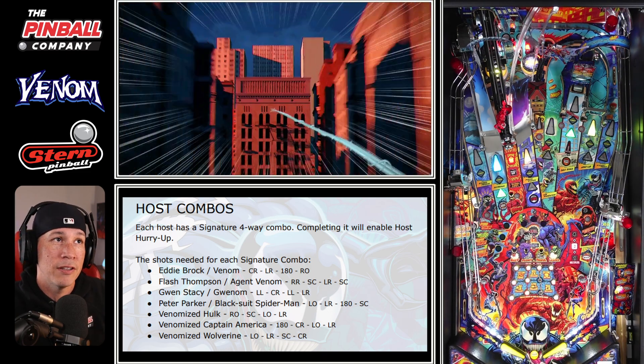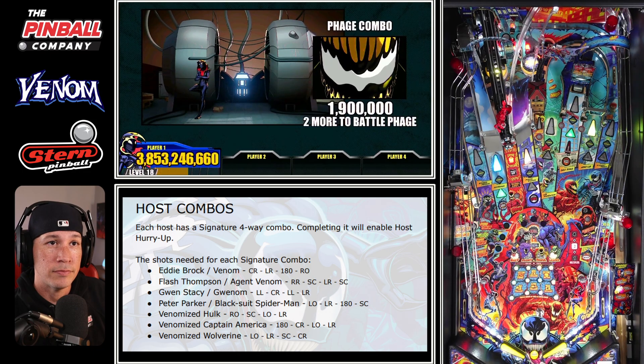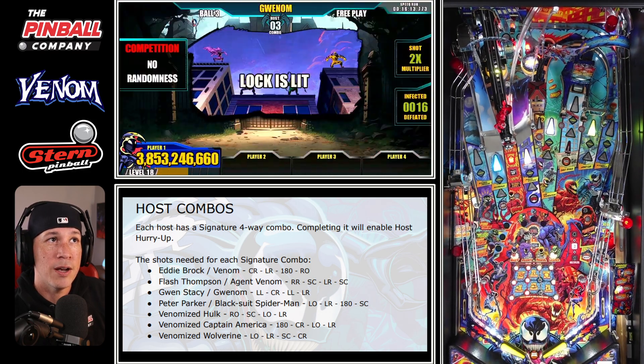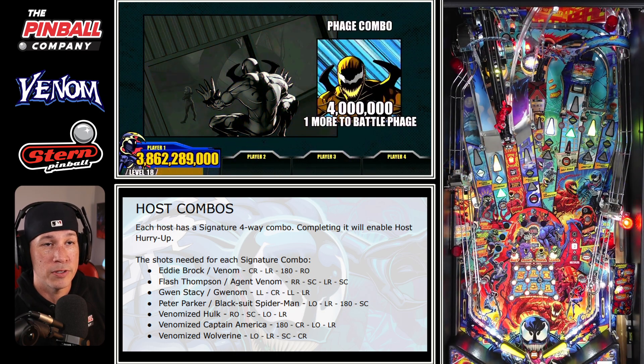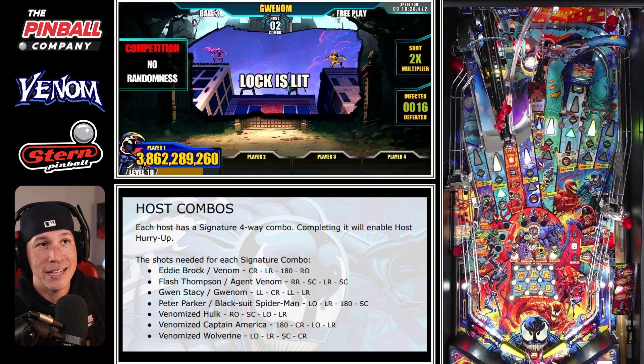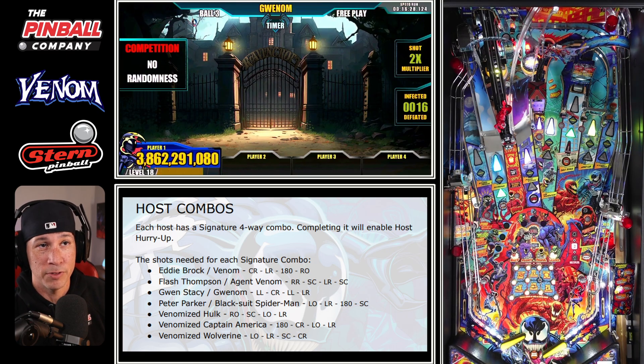We went from about 15 to 20 million to 3.8 billion in one ball following that strategy. Gwyn's combos are also lit — that's the other thing. When you get this deep in the game, all the characters' combos are lit. And going after those could be worth most of the points — probably even more worth it than doing the battles themselves, unless you're going to fight Grendel.